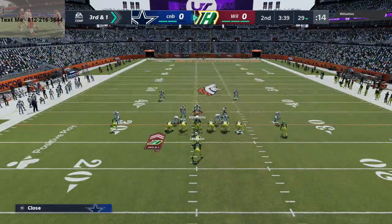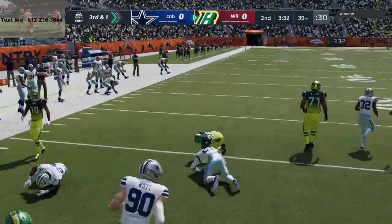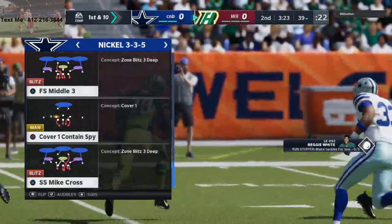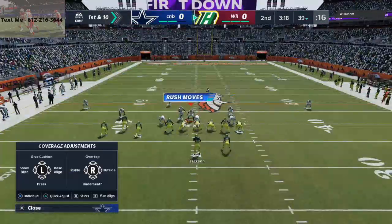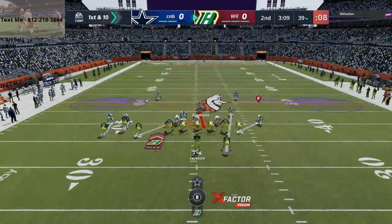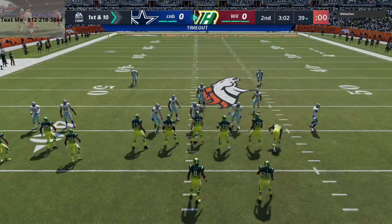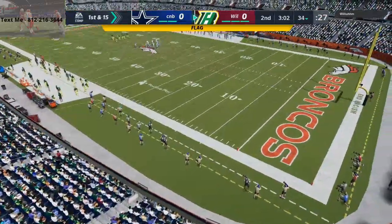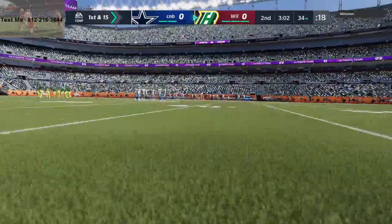Back to why nickel 3-3-5 is so good: Madden 21 by nature is a coverage game. Nickel 3-3-5 is better than Dollar, Dime 1-4-6, or Dime 2-3-6 because nickel 3-3-5 does not get weak boxed — if your opponent goes down to a pro set, you can still stop the run. Not only that, you can audible from nickel 3-3-5 to nickel 2-4-5, nickel normal, or nickel 3-3-5 wide, which are some of the best run defenses in the entire game.